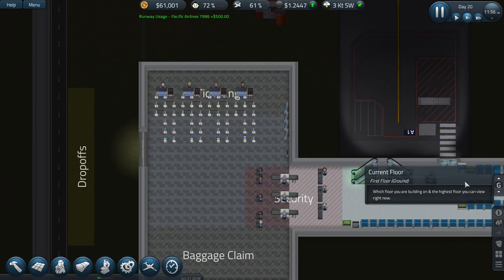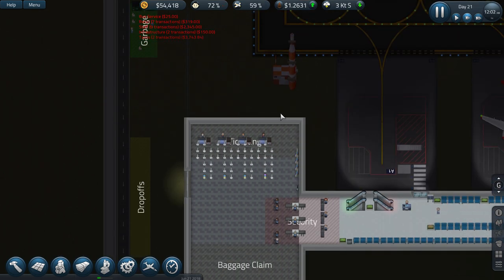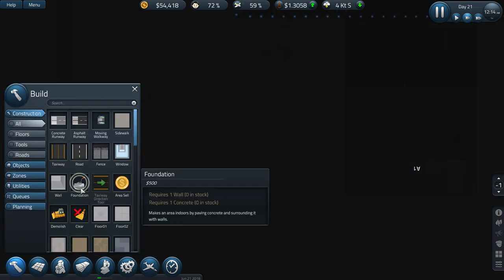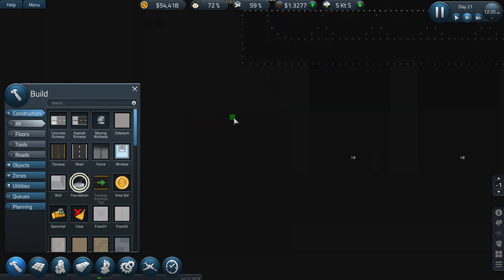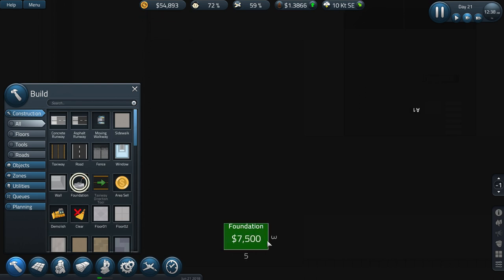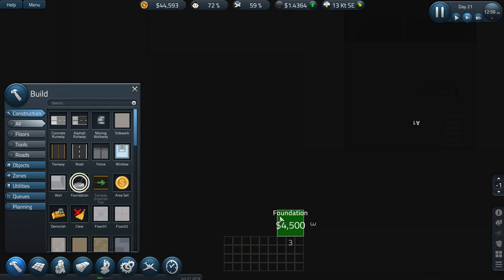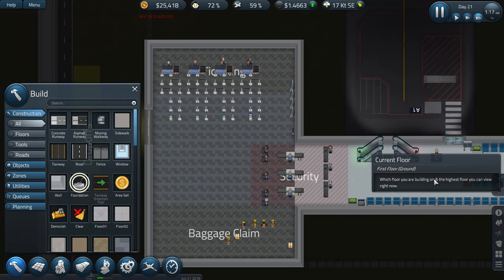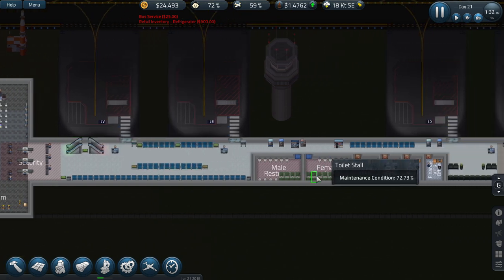Obviously we need to build quite a bit of foundation underneath on the minus one floor, and it's going to cost quite a bit of money, so I'm not sure if I'm going to be able to do it. I'm going to need a path going up there and then drop the baggage bit down here. It's going to get quite expensive - let's go ahead with that. A flight should come in and we should get some money.